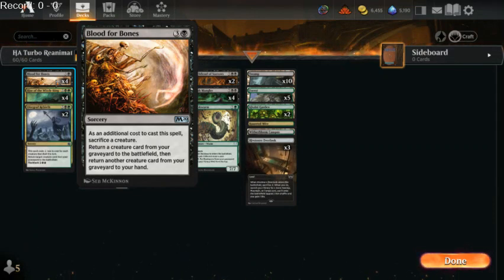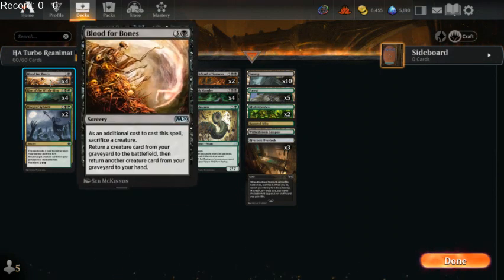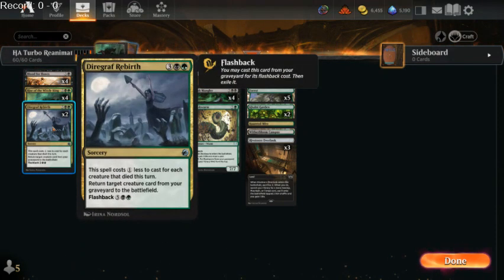What we're going to be doing with it is use it as a removal spell that also reanimates. It's pretty much, in our deck, a better Blood for Bones. Blood for Bones — you sacrifice a creature and then you get a creature from your graveyard to the battlefield and a creature from your graveyard to your hand. I think that forcing our opponent to sacrifice something is more valuable. This means we have 8 different spells that cost 4 mana to reanimate a creature.